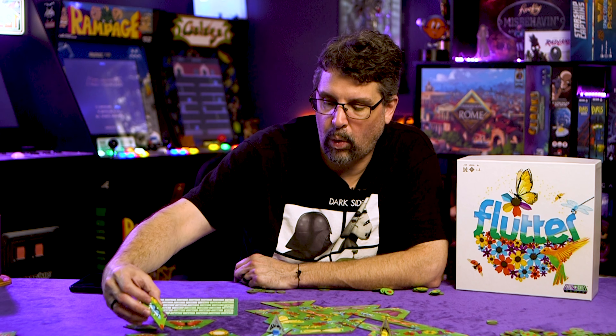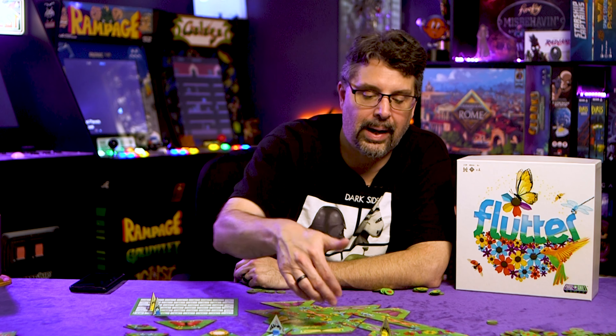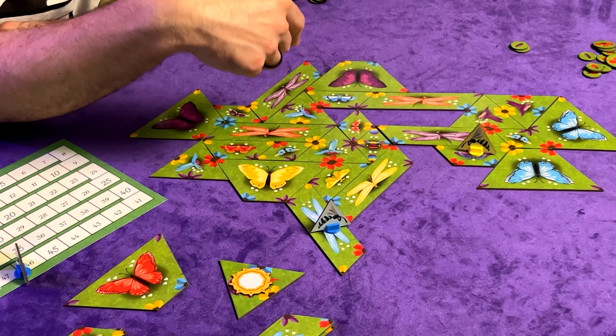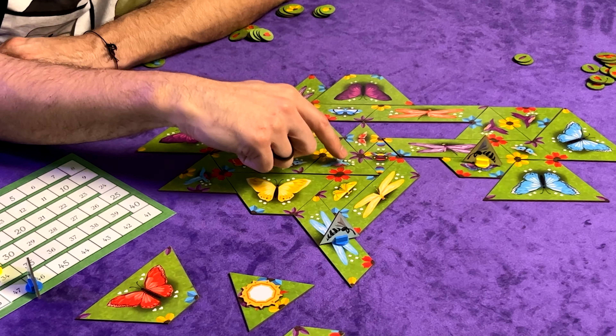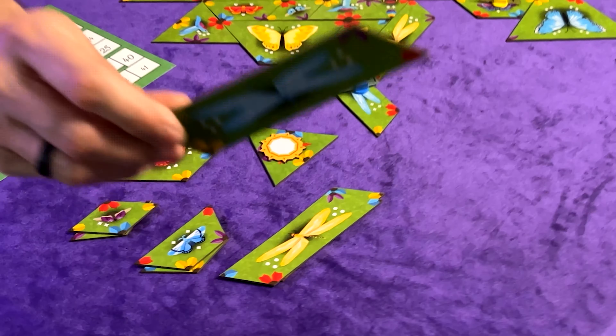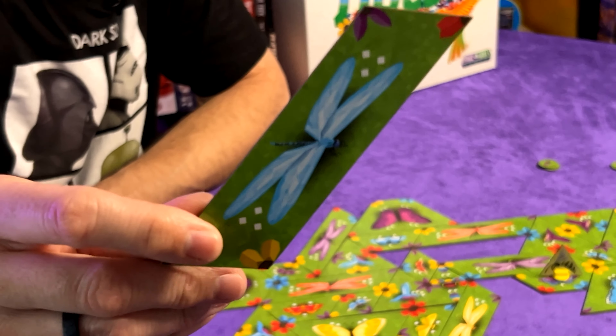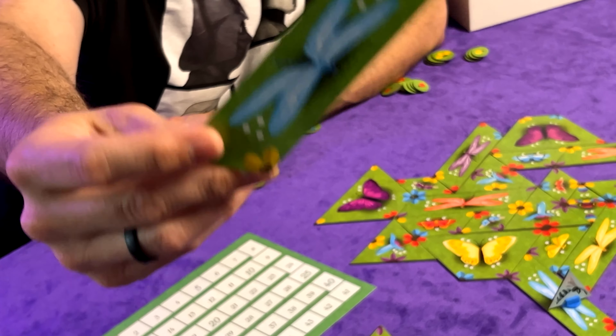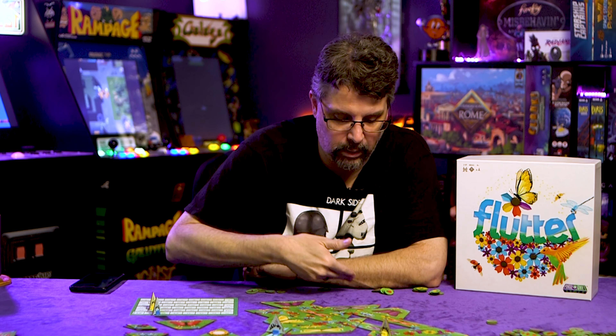The trick of this game is balance: you want to match up tiles to get as many petals as possible, but sometimes you just want to enclose tiles, because that's how you get the majority of your points. When you fully enclose tiles, you pay petals equal to the symbols on the tile in the color of the pollinator — say six blue symbols means you pay six blue and score six points.